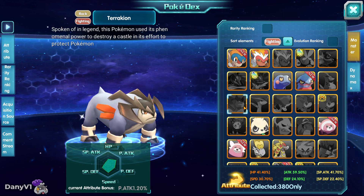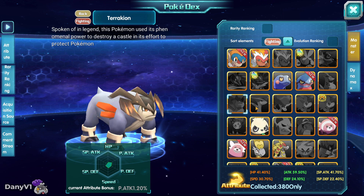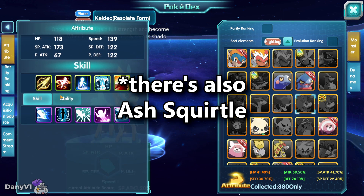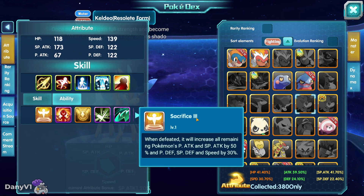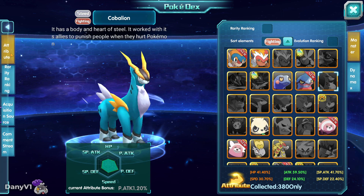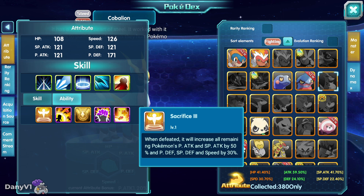The second section of Pokemon I could suggest summoning with Unishards is Sacrifice Pokemon: Cobalion, Terrakion, Virizion, and Keldeo. They are called Sacrifice Pokemon because on their second ability they can have the Sacrifice ability. When they die, they increase all remaining Pokemon's both attacks and both defenses by 50% and speed by 30%. This is massive in your first months of gameplay, because not everyone has an answer to the Sacrifice ability. The only reliable counters are the Ash Pikachu West Star, which is hard to come by, or the Volcanion support that is already leveled up.